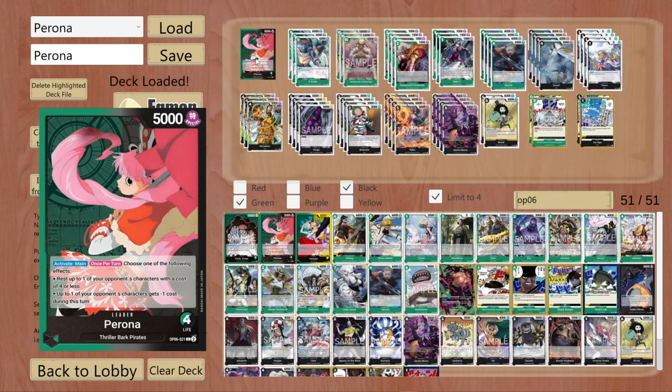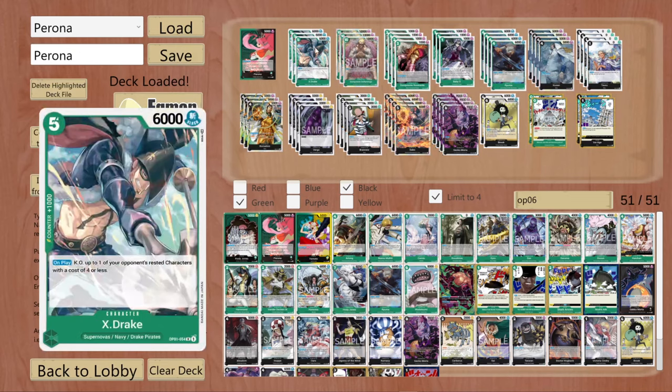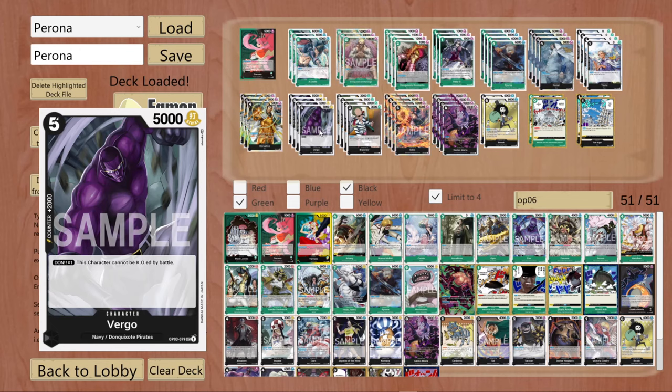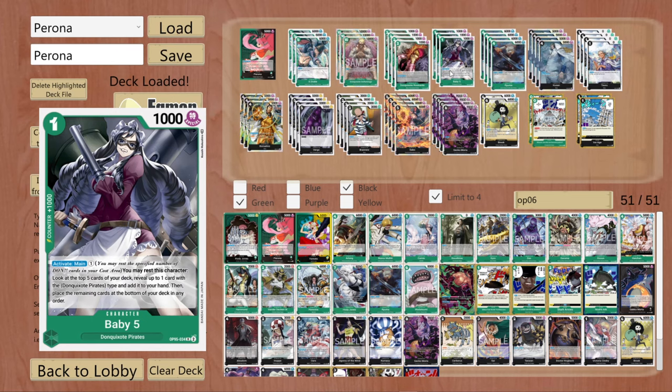The list gets even better if we look at the units we play. Starting with Baby5 — she is your 1 cost character and she is the searcher for your Don Quixote pirates. We are indeed playing half navy, half Don Quixote pirates. The combination is great, it works well. We also have X-Drake — he is navy, but we are ignoring the fact that he is also supernova. You have a lot of hits with Baby5: you search your Don Quixote brothers, you also search the event and also Virgo. He is navy slash Don Quixote so you could hit him either with Baby5 or Brand New.